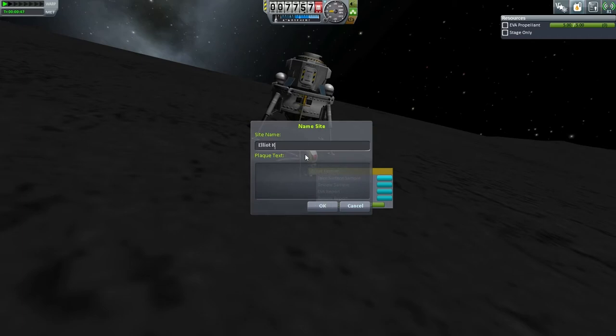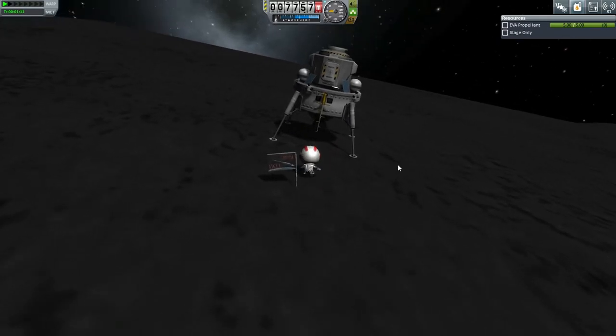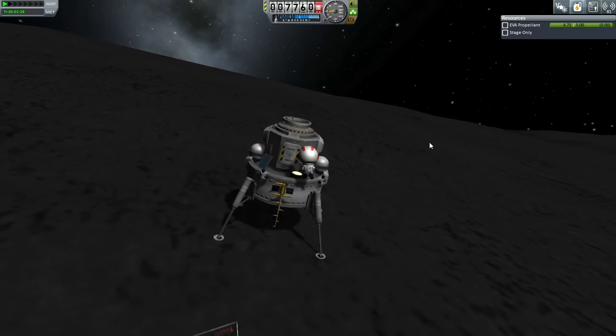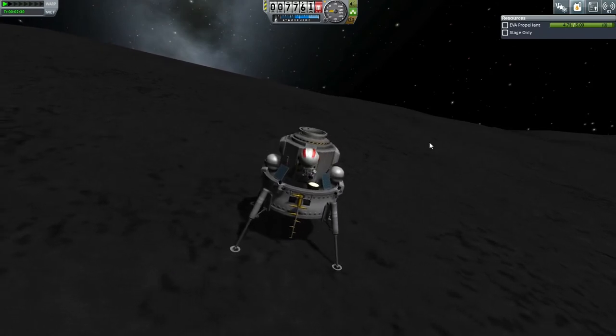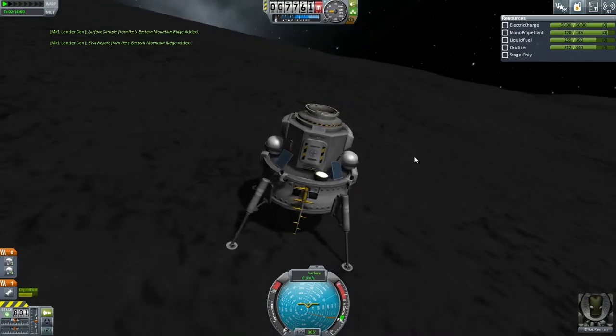Naming the flag — Elliot, Eastern Ridge... Ike's Eastern Ridge. Almost forgot to do this. Get back in there — finally in there. So all that stuff is done. Let's get him back to the station so we can get on with the Gilly side of things.